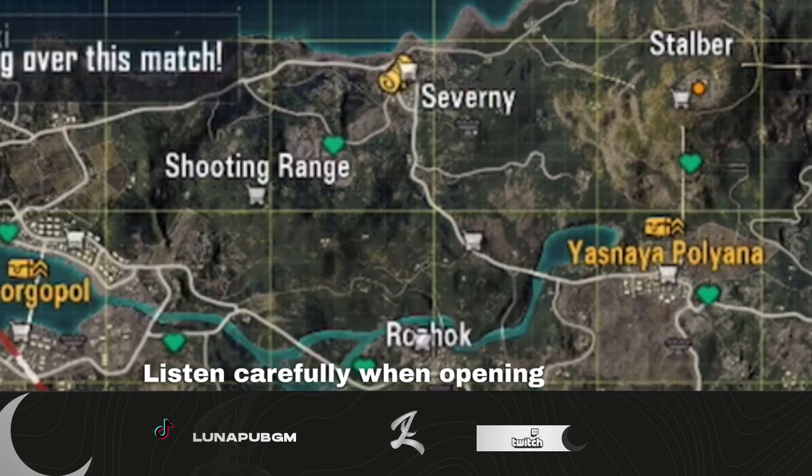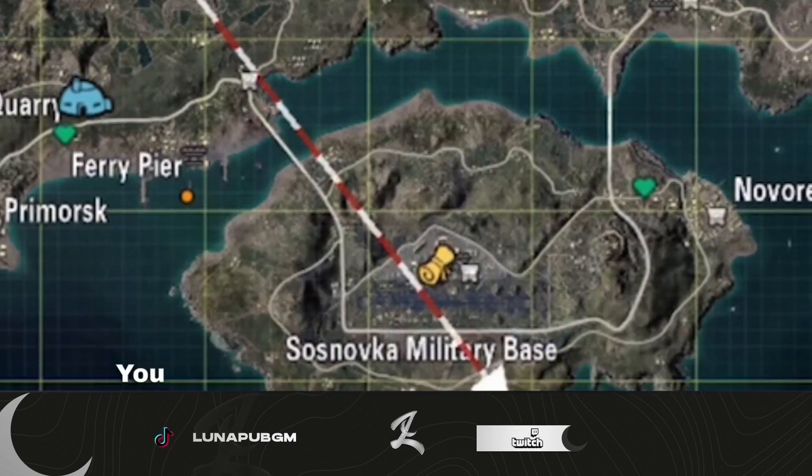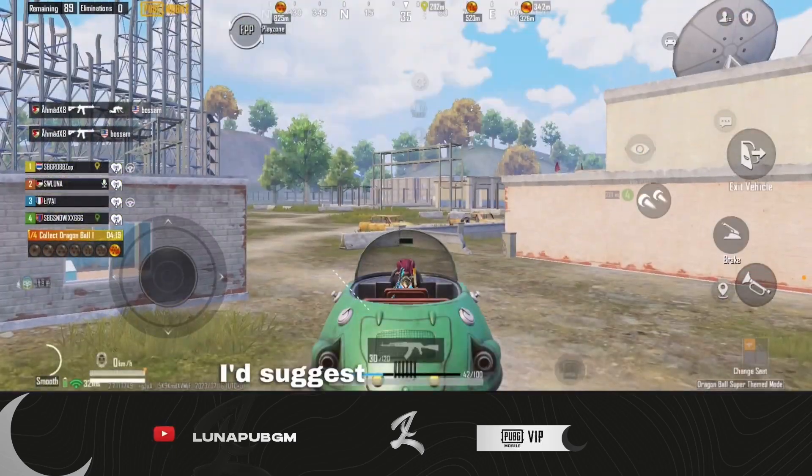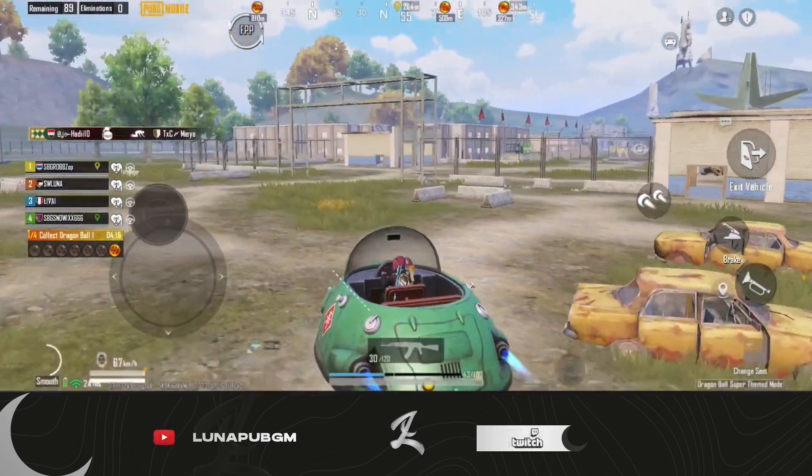Listen carefully. When opening the map, 3 parchment areas will display. You have around 2 minutes to go to one of them and activate the next task. I suggest the one who has the item goes to activate while others look for vehicles.